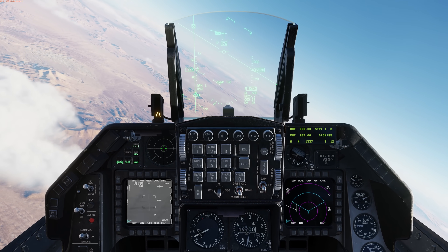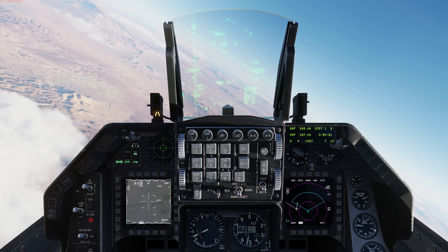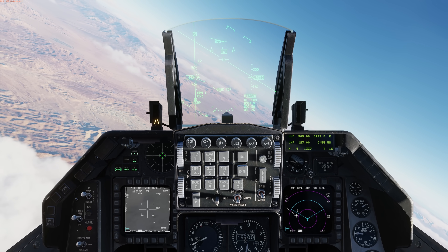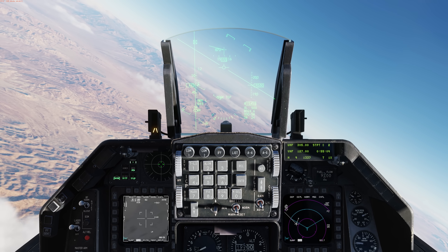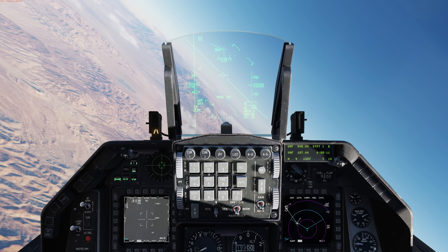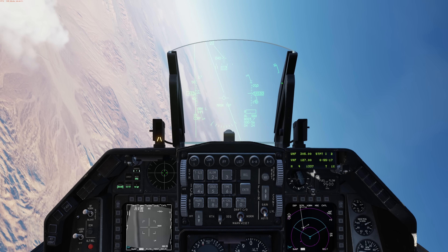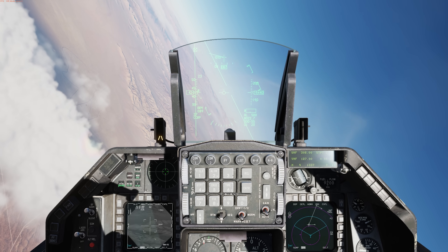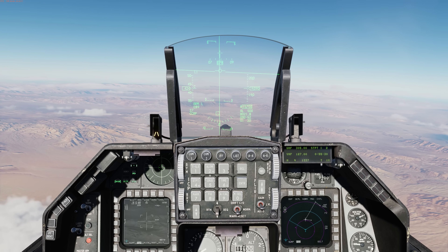Why would you want to use this function? Mainly because you can't actually locate the target and you need a little help getting the targeting pod onto it, or if there's a very specific target that a ground unit wants you to kill, this allows you a better way to direct your weapon. Let's bring off the autopilot and get oriented to the target for the IP. As you come oriented to it, we'll see the mask TGP start to flash — there it goes, and now it's gone.